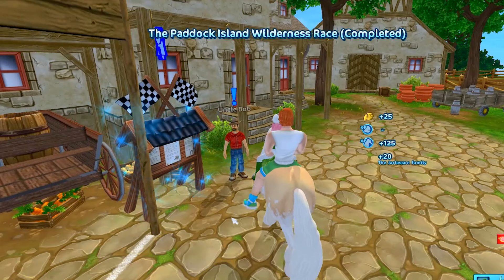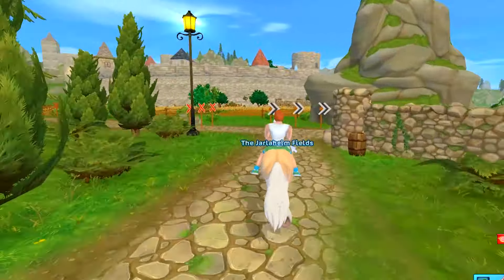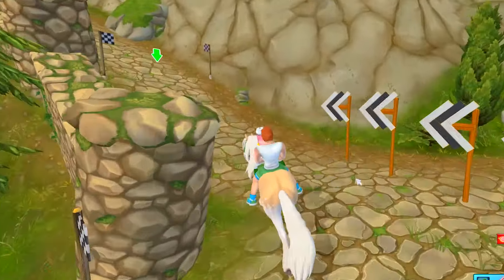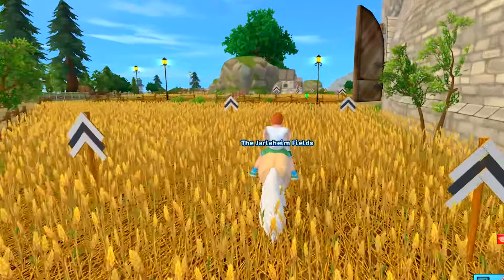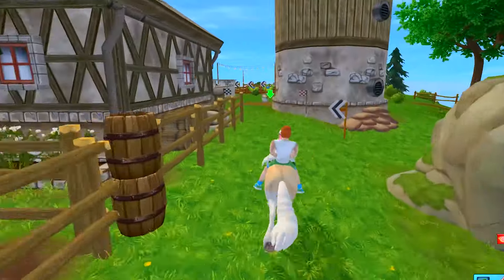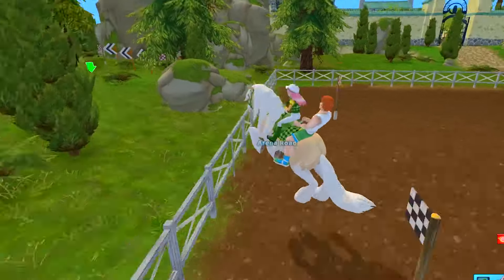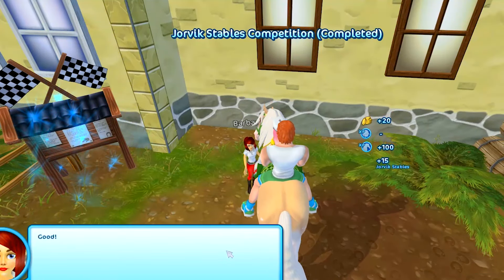All right, now let's ride off to Jorvik. These races are fun — quick, easy, fast — and there are two of them, so they're not too difficult, especially when you get to enjoy them while riding a beautiful Tinker horse. Oh no, don't hit the rock — go around the rock, there we go. More rocks — careful, go around them. Wait, is that a new horse? That looked like a new horse! I'm totally distracted — come on, you gotta finish the race. Let's finish this other race first, then we're checking out that new horse.